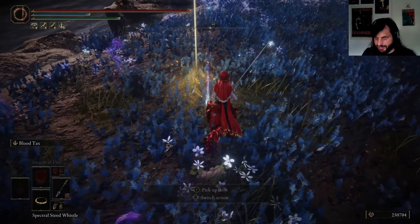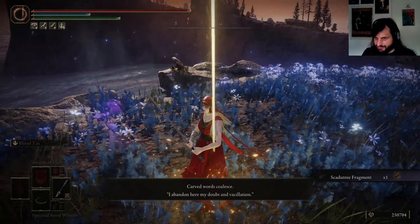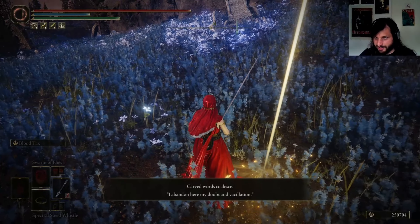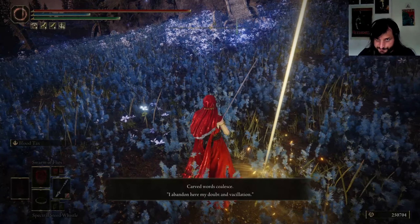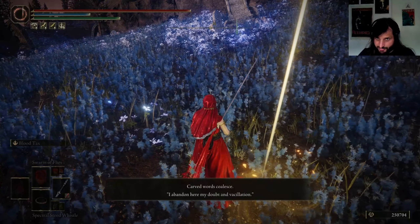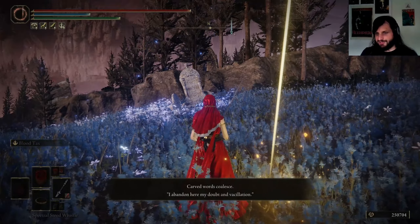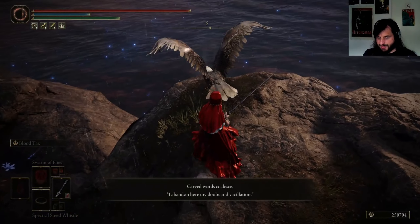What does this cross say? A Scattertree Fragment — brilliant. 'I abandon here my doubt and vacillation.' Let me look that up. Vacillation — the act of vacillating, moving one way and the other, a wavering, or unsteadiness of purpose. So it basically just means doubt in a slightly more fancy manner. Alright, let's actually rest here.